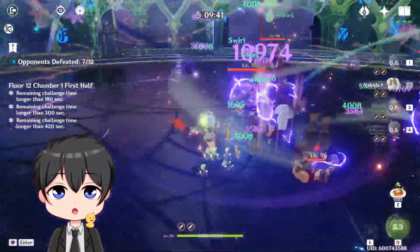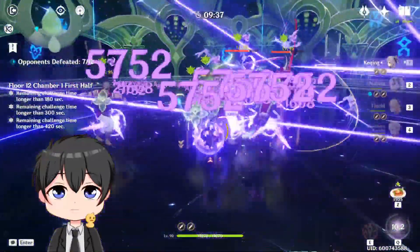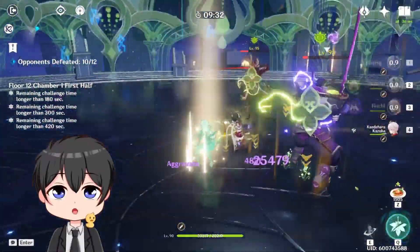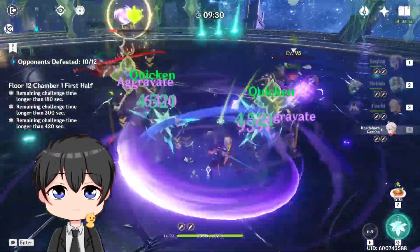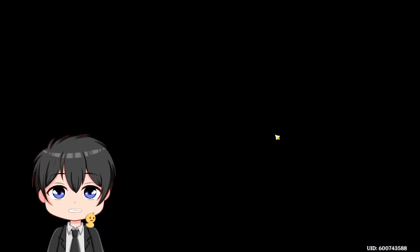I'm really glad Nahida has such a low cooldown on her E, which is really nice. How much damage are we doing? I can't even tell. I see 20k aggravates. And they're basically already dead. I should not have used a Kazuha burst there — that was kind of wasteful. But he's dead, so that was very, very quick.